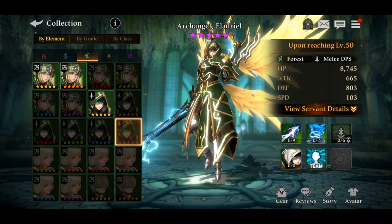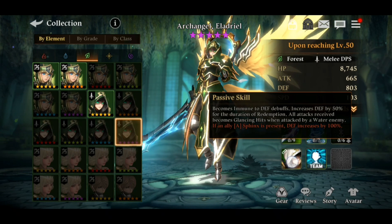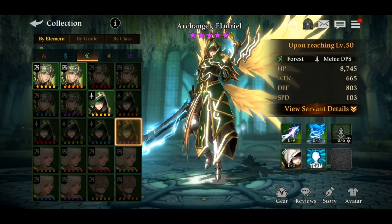In Omens Void 11th floor the enemy is water element, and Eladriel is that unique servant who has finally arrived in Era of Light who is really bullying the weaker element. All attacks become glancing hits — so when you're fighting a water-based opponent, even in PVP, it's going to be great. He's also very useful in the heat dungeon. Overall, he's S-tier.